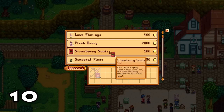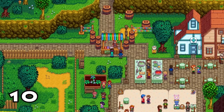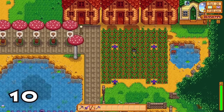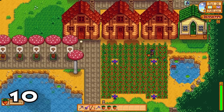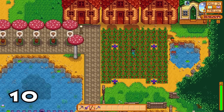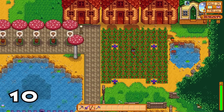On the 13th you can get your hands on strawberry seeds, and you can actually get three harvests if you plant them using Speed-Gro. If we plant strawberries on the 13th with Speed-Gro, the first harvest will be on the 20th, the second on the 24th, and the last harvest on the 28th. Using this meta you'll get three harvests of strawberries, making a lot more money in the process.